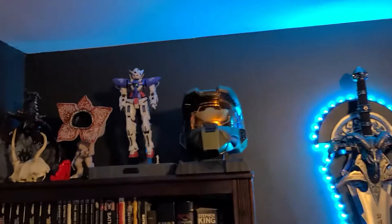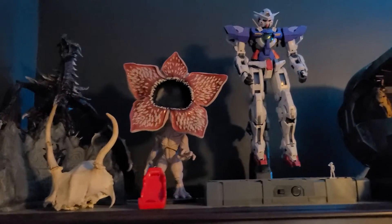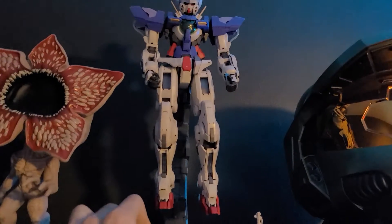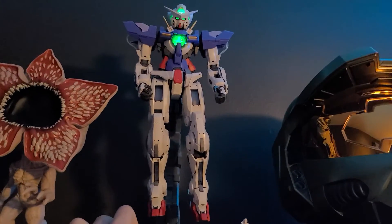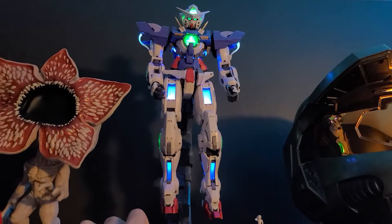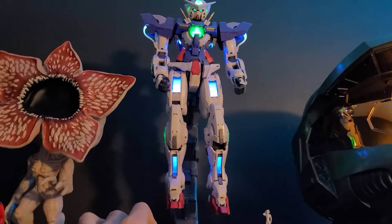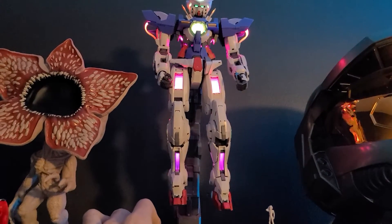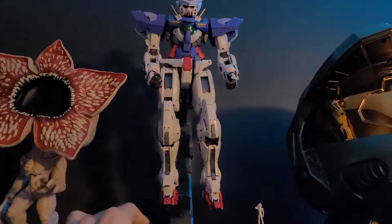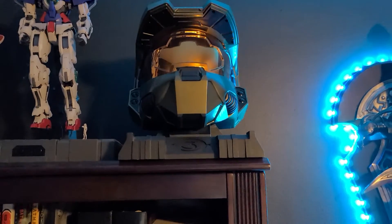We've got Frostmourne with blue LED lights around it — though I can change the LEDs to any color. Up top of the bookshelf, we've got Alduin from the Skyrim Collector's Edition, the Demogorgon, and Exia. This is a 1/60 scale model with LEDs — I think it ran me like $300. It goes blue and red. I haven't posed him since I moved back to Mass. Then we've got the Halo 3 Master Chief Collector's Edition helmet.